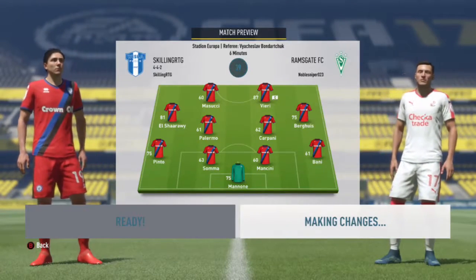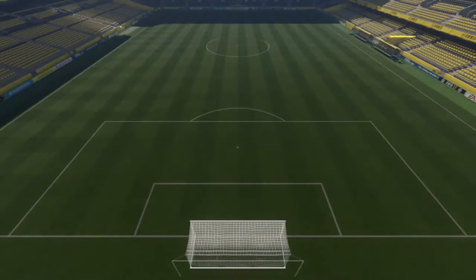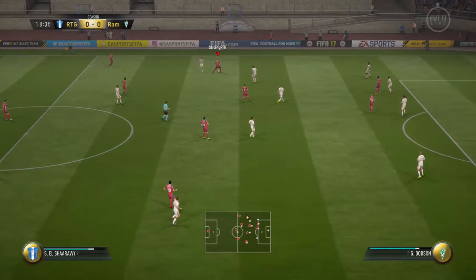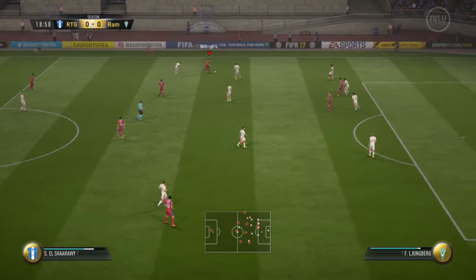We go over the kit we packed very early on, which looks pretty nice. Getting into our opponent's team - he has a starter team very similar to ours and he's got Lundberg on loan as his legend.